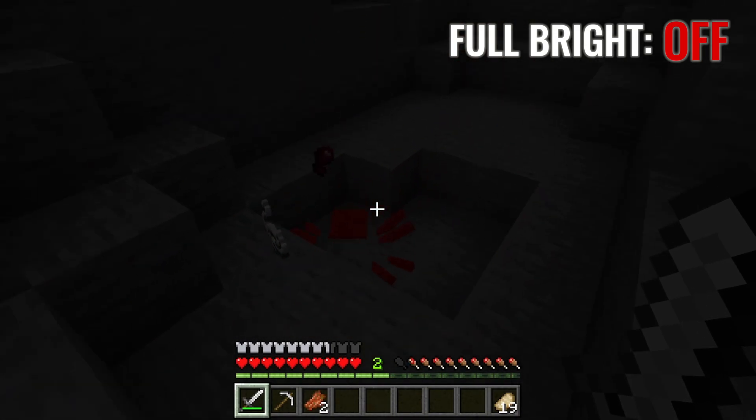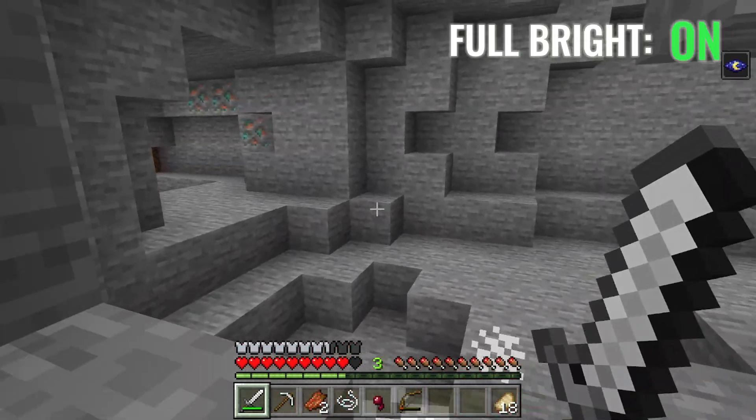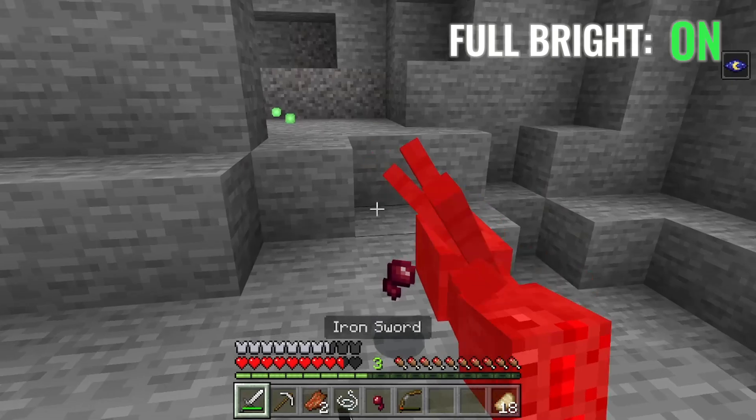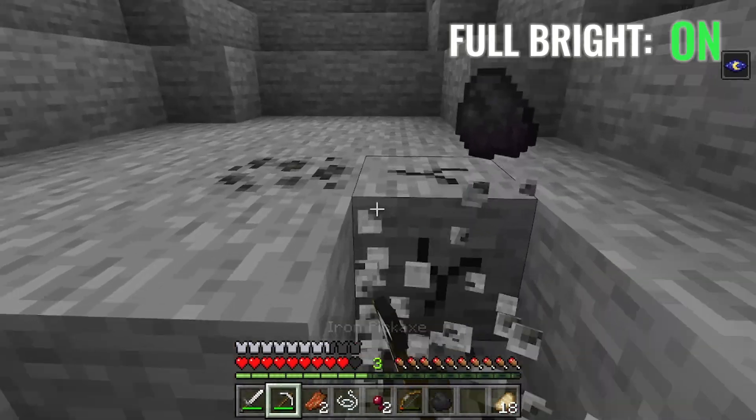Today I am going to show you how to get Fullbright on Minecraft. It is one of the best things to use for finding diamonds in your single player world. It is absolutely amazing so you can actually see what's going on in caves so you don't have to worry about those pesky torches.